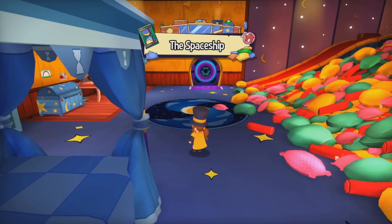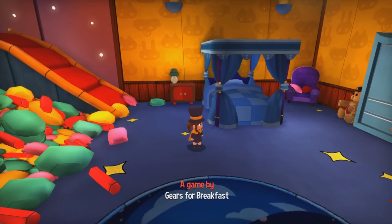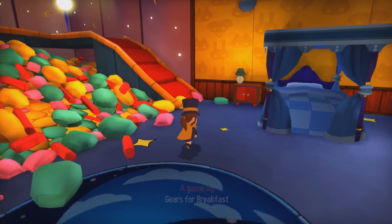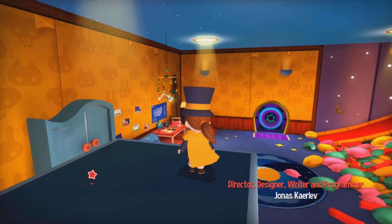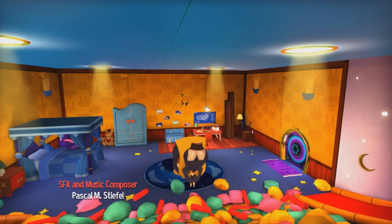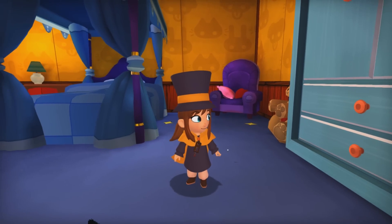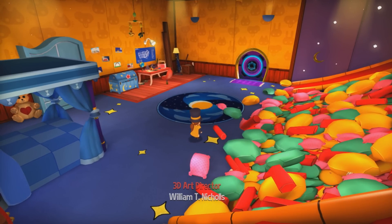Hello everybody, and welcome to the next Let's Play — A Hat in Time by Gears for Breakfast. This is a 3D platformer, and it's one of the recent Kickstarter 3D platformers that have been kind of trending lately, along with Yooka-Laylee and the like. This one I'd actually consider to be the best of the recent surge of those 3D platformers we've been getting. That's one of the exciting parts of this series that I want to go into.